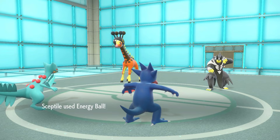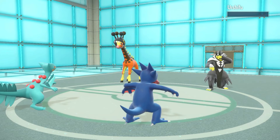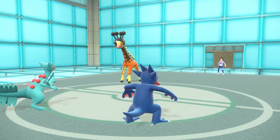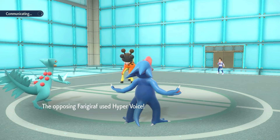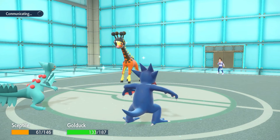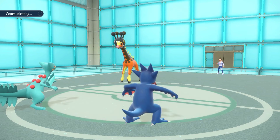Energy Ball comes out onto the Urshifu — get out of here Urshifu! Let's go Septile, making me proud, picking up the straight one-shot on Urshifu! This thing's going to go for Hyper Voice, which Septile takes half damage from. And this thing's Throat Spray is going to activate.